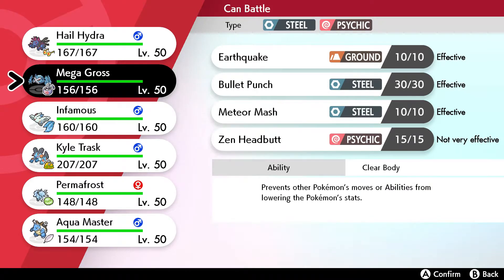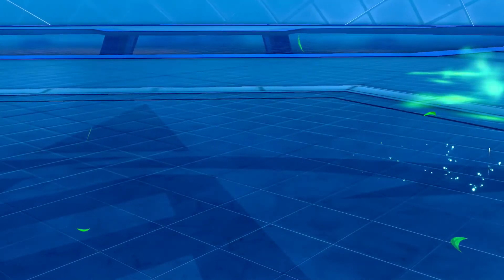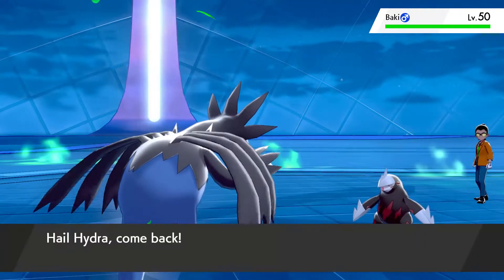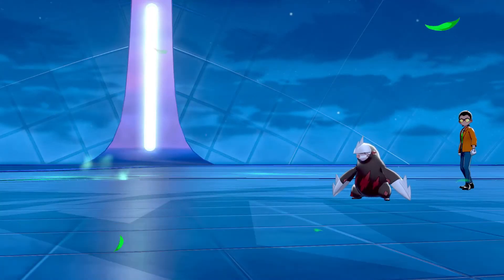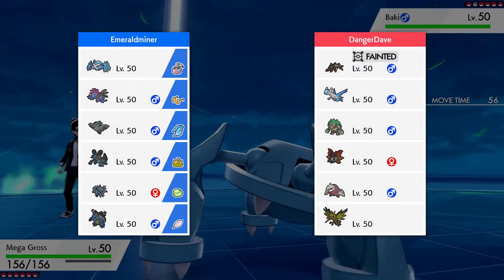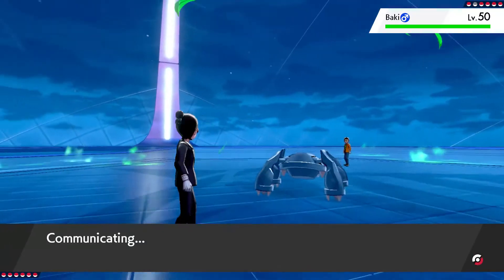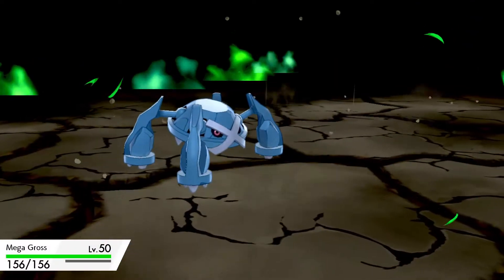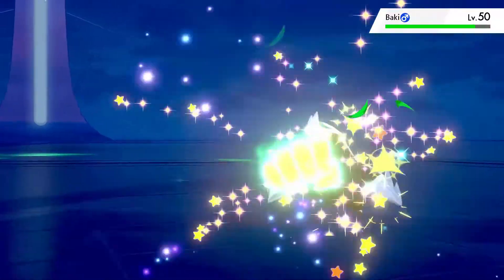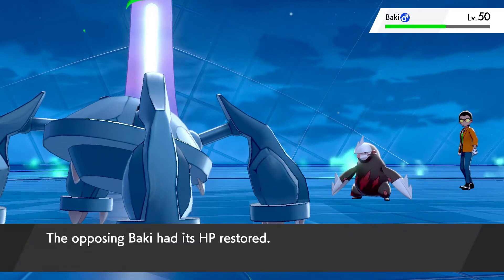They switch out. Let's see if they go Excadrill — wait, they got the defense raise but I'm a special attacker so that doesn't matter to me. They thought I was going to Flamethrower? Drop a Draco. Get out of here! Choice Specs Draco Meteor. You thought you could switch in and take that? That Barraskewda has been going against me for several battles — it feels so good to just drop a Draco and get it out of here. Now I'm at minus-two Special Attack, but getting rid of that Barraskewda was excellent.